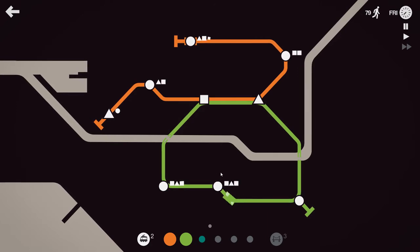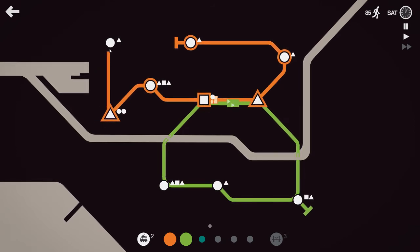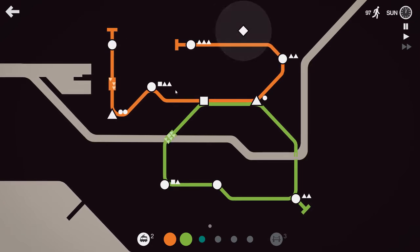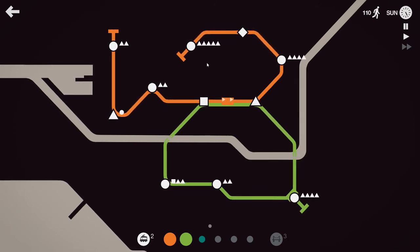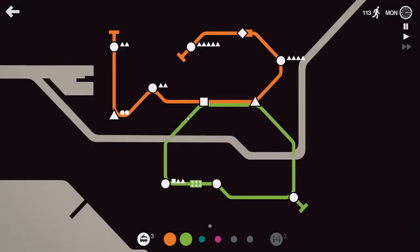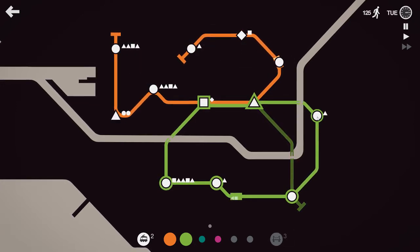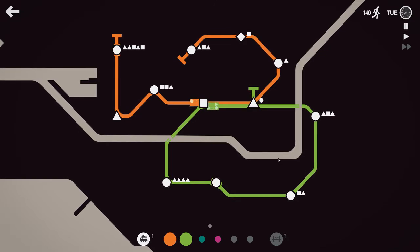It would be nice if it would give me some other shape underneath this river, but apparently it doesn't want to. I've got a sharp angle back, but if I do that, that flattens it out a bit. So far everything seems relatively under control, although the orange line is starting to back up a little bit. Now I'll take an extra line. We'll put that one on that line. And now I've got four circles in a row on the green line, so I will give that a second train too.